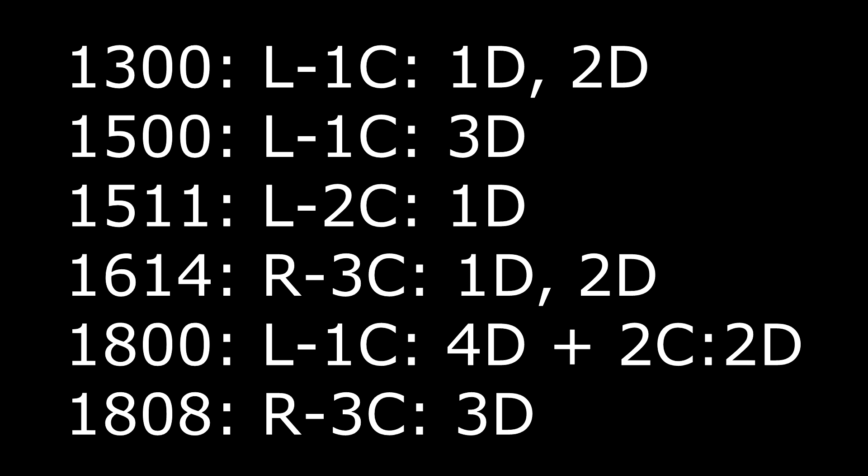You have to build all four divisions of 1st Corps, all four divisions of 3rd Corps, so you have to build ballast in there, but you only build two divisions of 2nd Corps. So I recommend, instead of what I'm about to do and what you're about to see, 1st Corps 4th Division, 2nd Corps 2nd Division at 1800 — make those ballast.